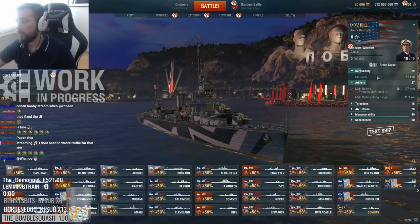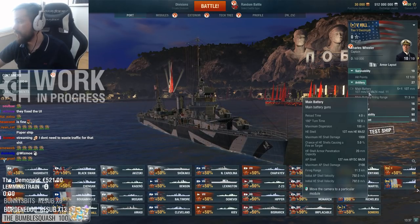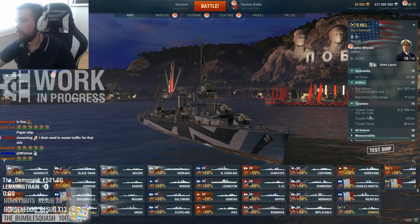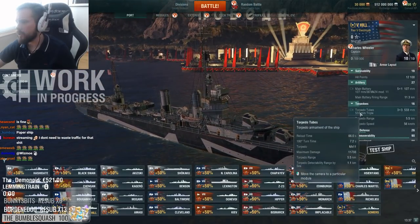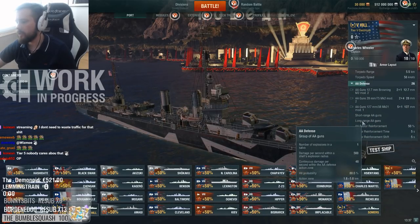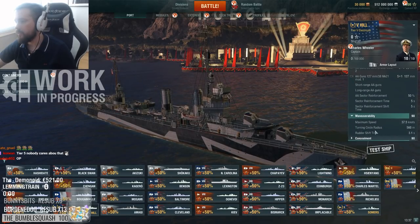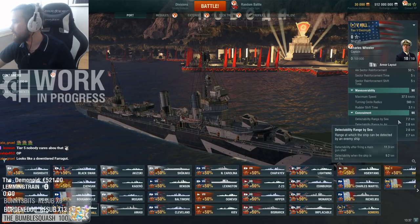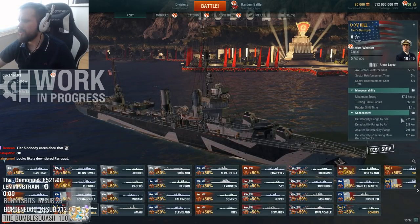What's the health like? 12.1. 527mm guns with 4-second reload — yeah, this looks very much like a Nicholas. Three torpedo tubes — torps? Yeah, that doesn't seem that special. 5.5 km torp range. Range is okay, but flak is non-existent. Fast handling, concealment — not really that stealthy. This looks like a Nicholas. The concealment seems pretty sketchy.